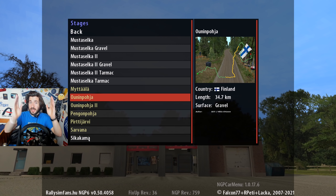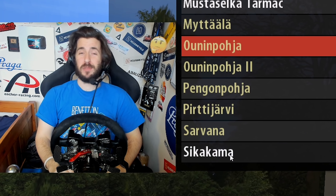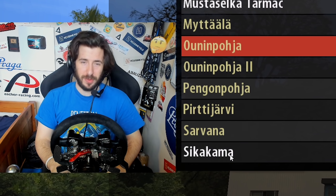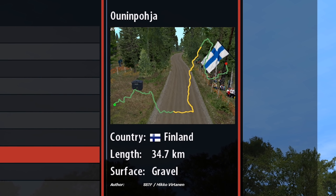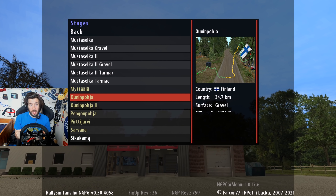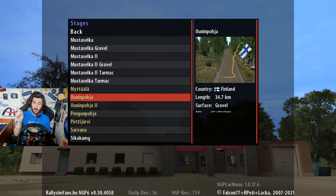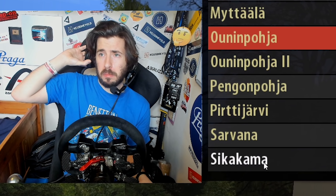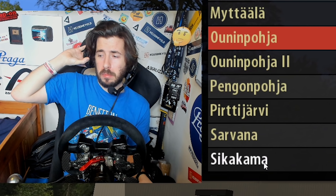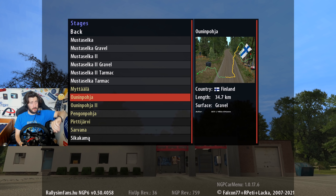On the stage we're going to be driving, this thing might see top speeds of 85, 90 miles an hour — just before we hit a tree and die, of course. And this is the stage — I'm going to do my best job of pronouncing this — On Employer Finish. I'm so sorry, please don't come break my legs. As you can see from the map it's a quite fast stage, but it is super long — one of the longest stages in Richard Burns Rally, coming in at 34.7 kilometers, which is about 21.56 miles.